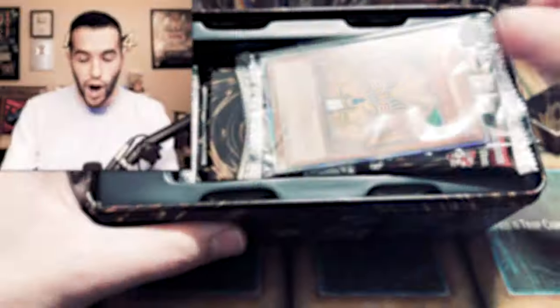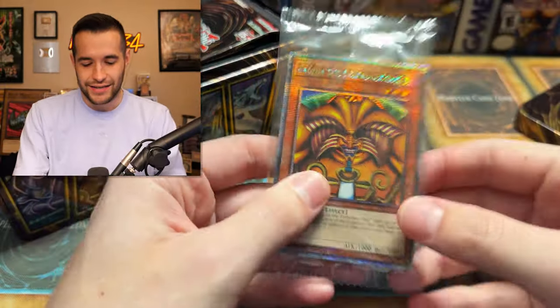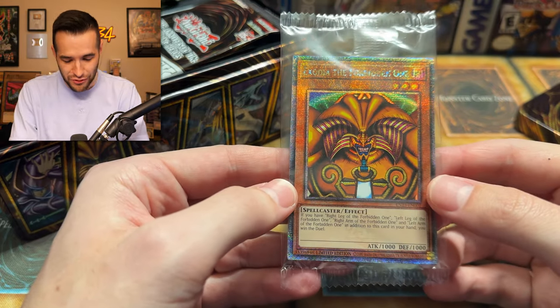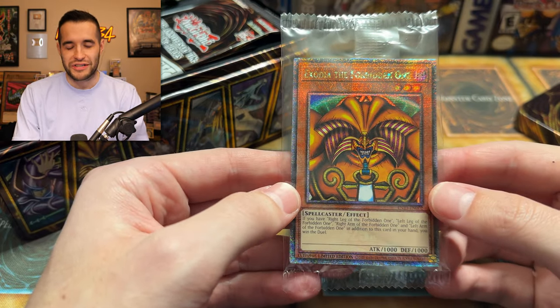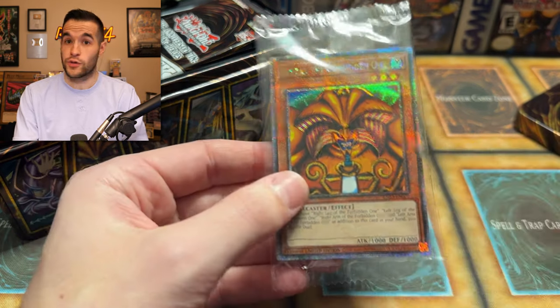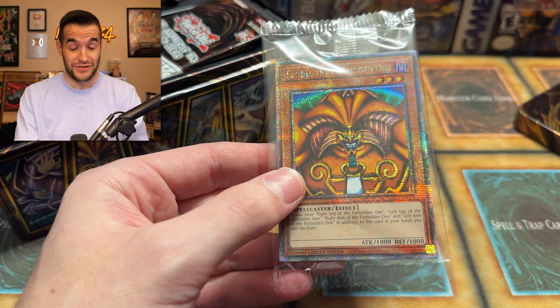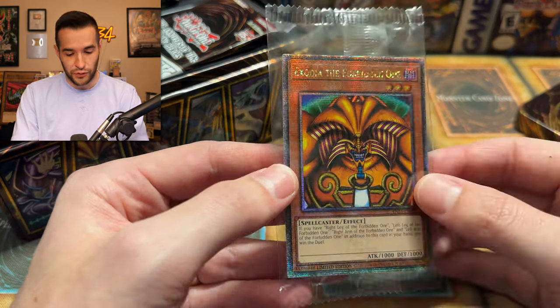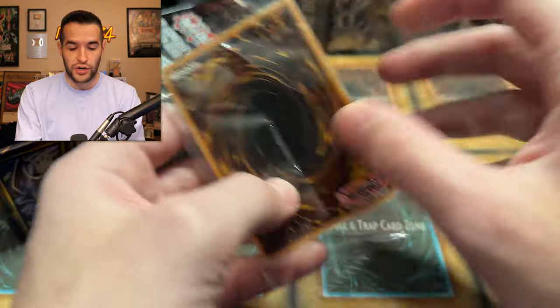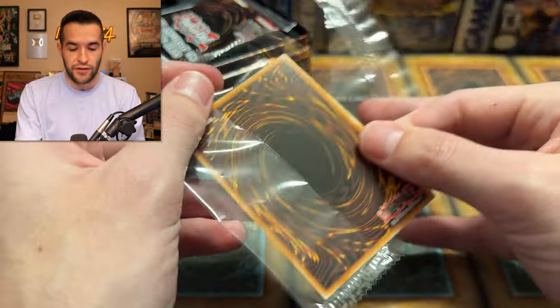We have Exodia — the reprint right off the bat. Beautiful card, but it still hurts every time thinking how hard we searched for that Exodia set, and now it's just a promo. It's only the head though, so the arms and the legs — super value right there. It is a beautiful looking card. You guys can win all of these cards, so Exodia could be yours. Don't forget to enter the giveaway.